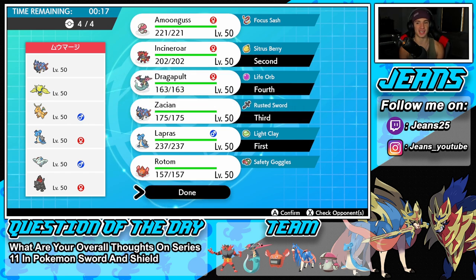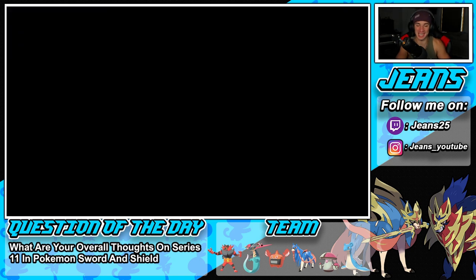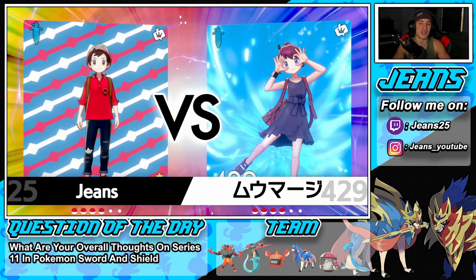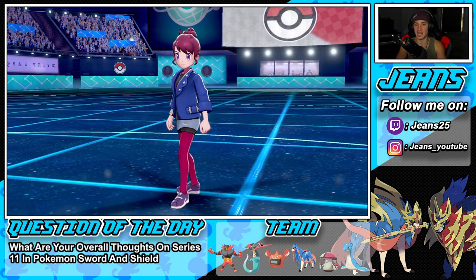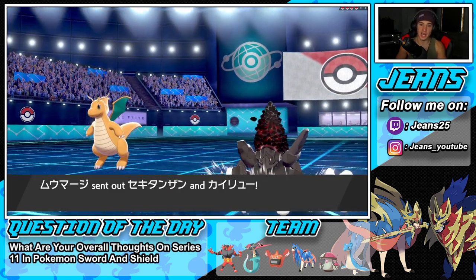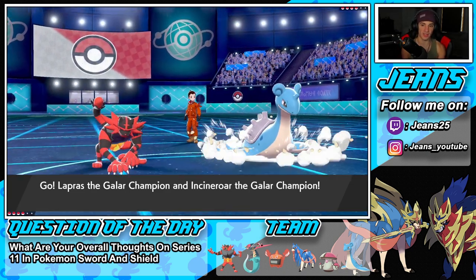This is going to be a curveball playing Dynamax again since it's been so long. I'm just going to get after it and figure it out. This guy has a lot of Dynamax options — Lapras, Coalossal if he wants to proc Steam Engine. I think I'm going to Dynamax my Lapras and get after it that way.